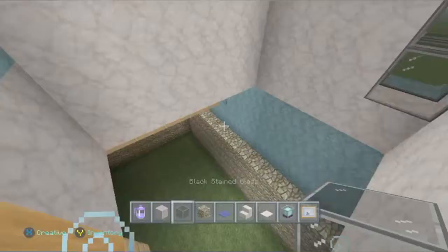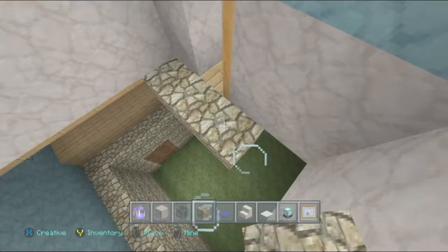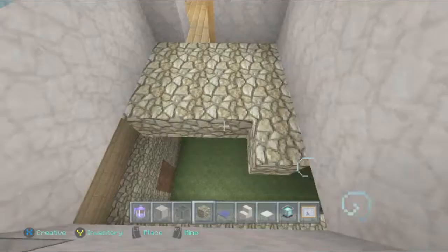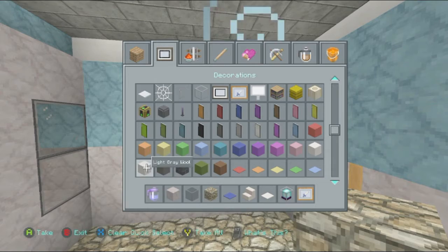Then I'm just going to get out some end stone because end stone is going to be the floor that we are using for the bathroom. So we're going to go ahead and fill it in like that. Then let me go ahead and get out the light gray wool — as always, the light gray wool will be our ceiling for this bathroom.